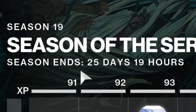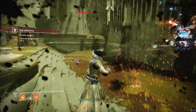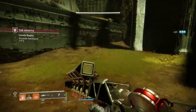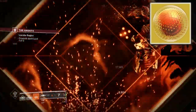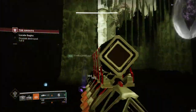Lightfall drops in less than 26 days! Also, the Ghost mission is the weekly campaign mission for this week. If you're starving on ascending alloys, that's the spot to head to. Run it on Master and you'll have good chances of getting one every single run.